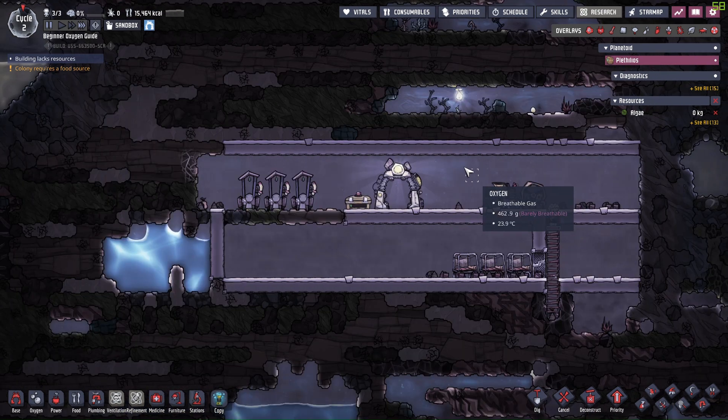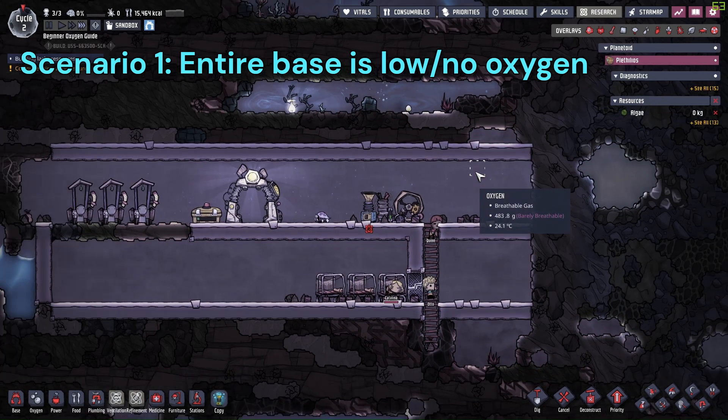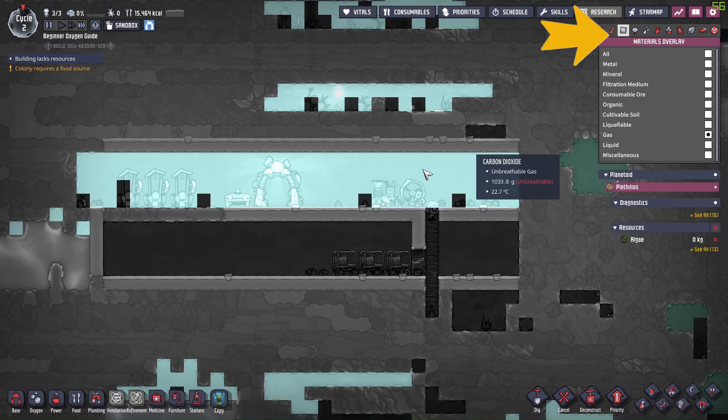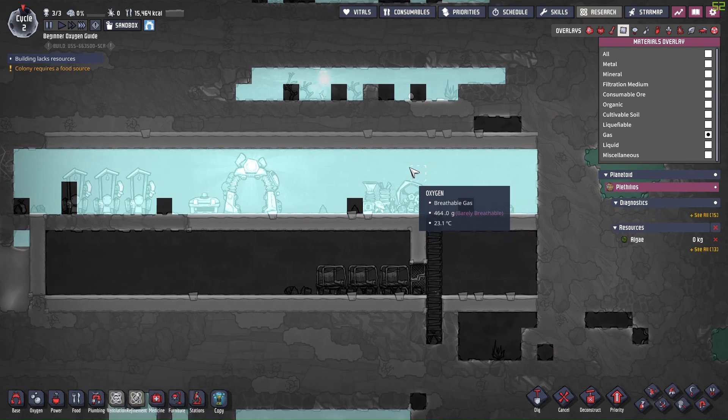For the first example, we can see the top of the base is barely breathable and the bottom is unbreathable. We could click the material overlay on the top and change the filter to gas — we can see the bottom of the base is filled with carbon dioxide.